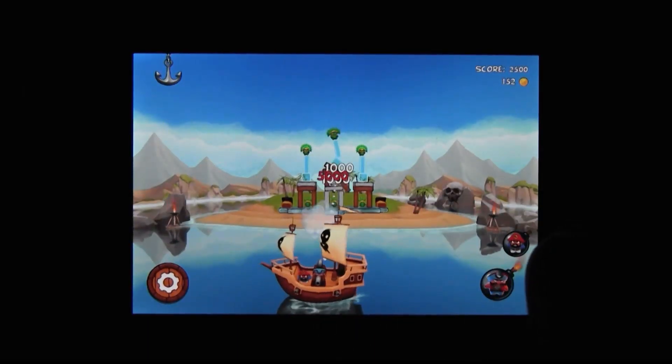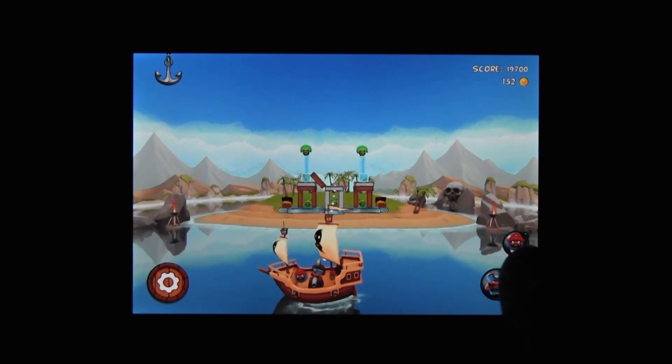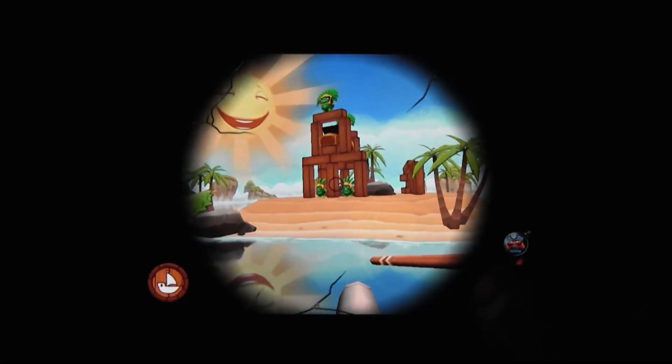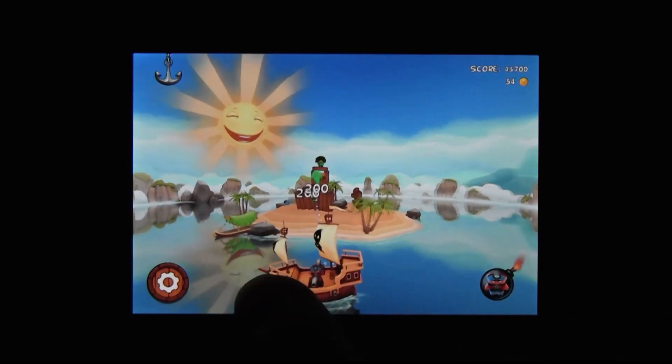Potshot Pirates is the perfect kind of mobile game — easy to jump in and out of, but a really engrossing experience during your stay. It doesn't have all the bells and whistles of Boom Blocks, but for a similar kind of physics puzzler on the go...there's no better place to drop anchor than Potshot Pirates.